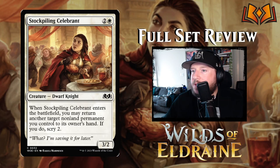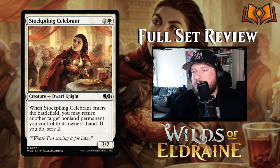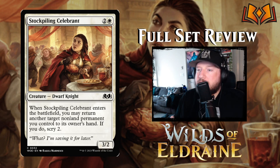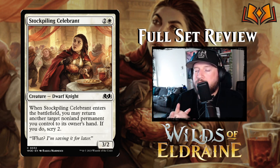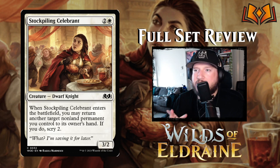Next up is Stockpiling Celebrant: 2 and a white for a 3/2 dwarf knight. When Stockpiling Celebrant enters the battlefield, you may return another target non-land permanent you control to its owner's hand — if you do, scry 2. You can bounce a role that's been put on your creature if you want, or bounce anything of yours. It's not a great card.